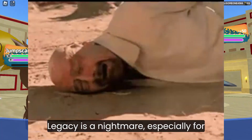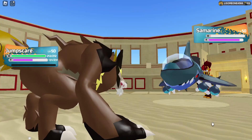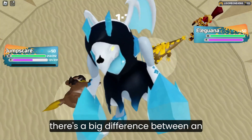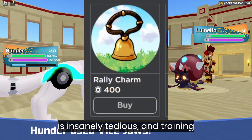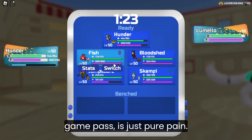So we all know that PvP prep in Lumion Legacy is a nightmare, especially for free-to-play players. For example, you can't get Essays in the wild without the game pass. Unlike alphas which are just cosmetics, there's a big difference between an immunized gargolum attack and a master gargolum attack. Rallying Lumions without the rally charm is insanely tedious, and training Lumions without the experience boost game pass is just pure pain.